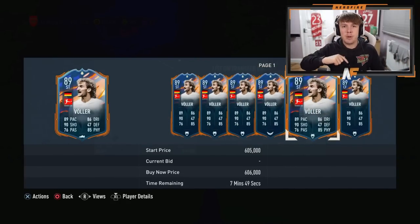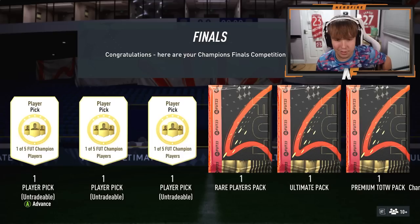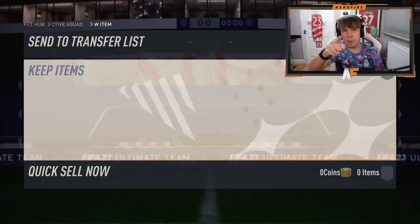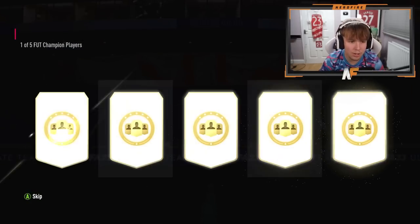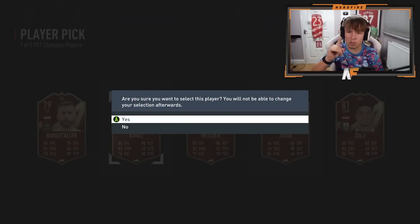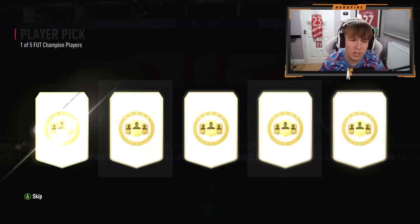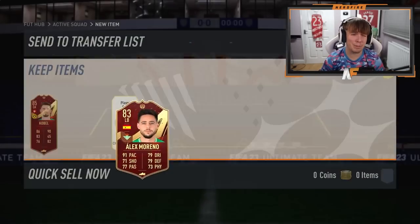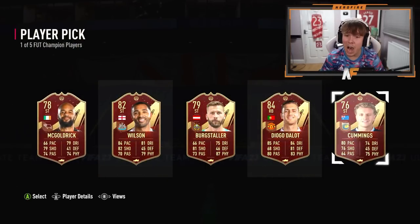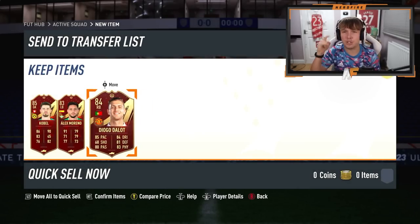Let me show you my Champs rewards as well. Road to glory done for this week - we're only opening the red picks right now because there's literally nothing in packs and Team of the Week isn't great. We've got three player picks out of five options. First pick: Kobel - just going for highest-rated fodder. Pick two: Alex Moreno as our best option. Final player pick - oh yes! Red pick Dallo! I'm happy with that - he's going straight into the team and never leaving.